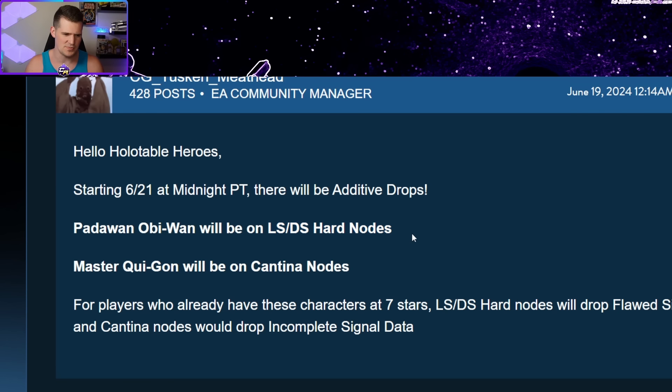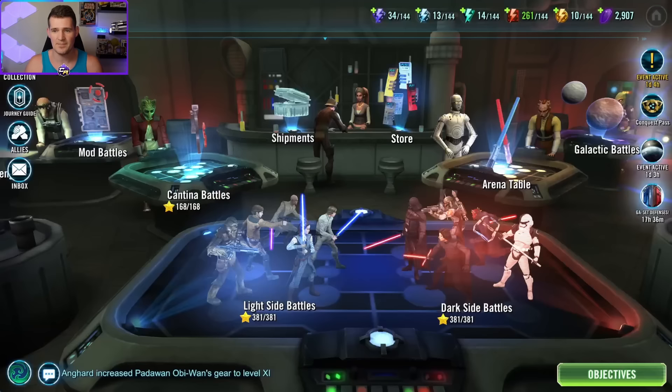I should make a correction: you can't get chiro tech from this because Obi-Wan is only available on the hard nodes for light side and dark side. That is actually a really big deal, and we will talk about that in more detail once we look at the numbers and why this is such a good idea.